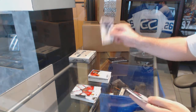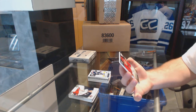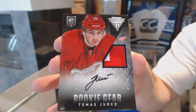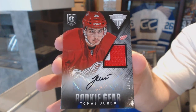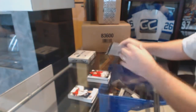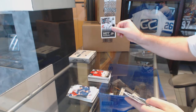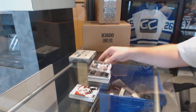We've got a David Clarkson Score base, and numbered 13 of 15 — a Rookie Gear patch autograph of Thomas Yurko. We've got a Frederick Anderson hot rookie Score, and an Ilia Brzgalov prism.